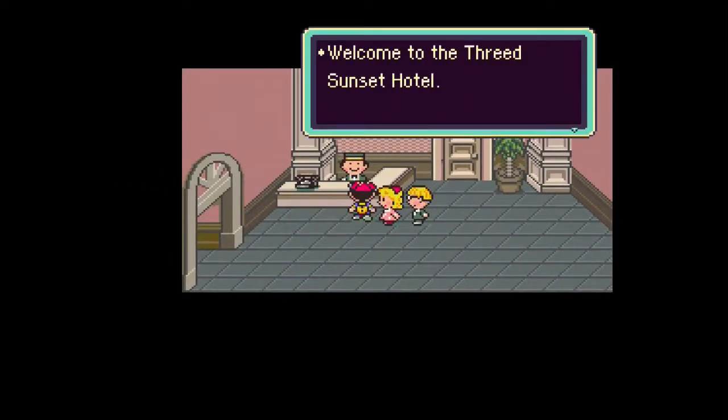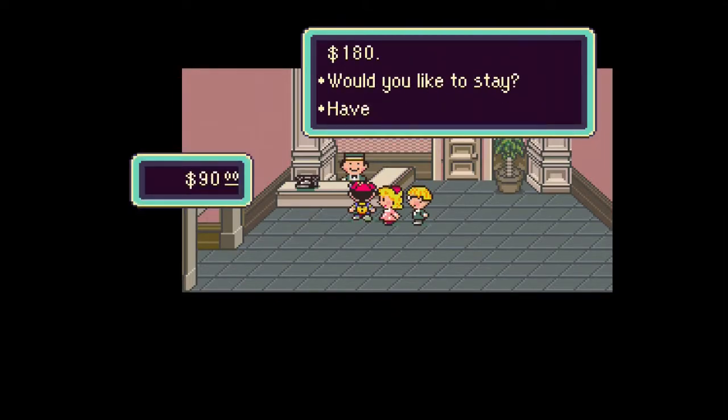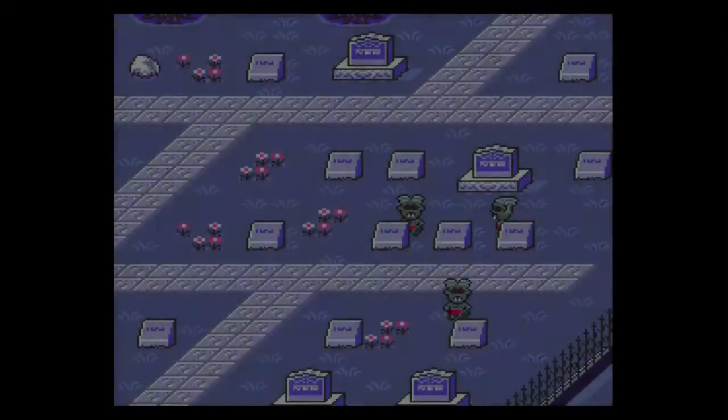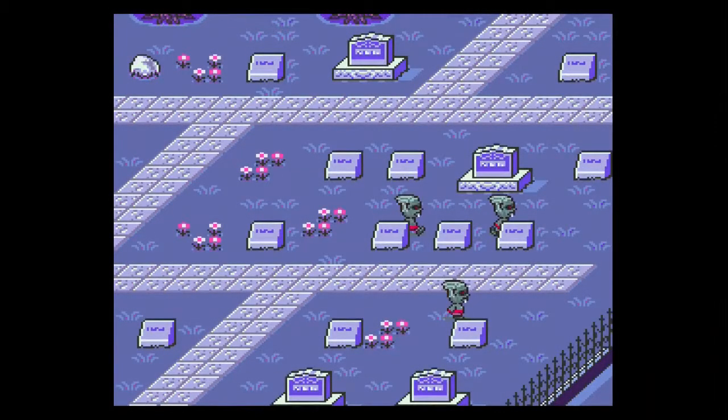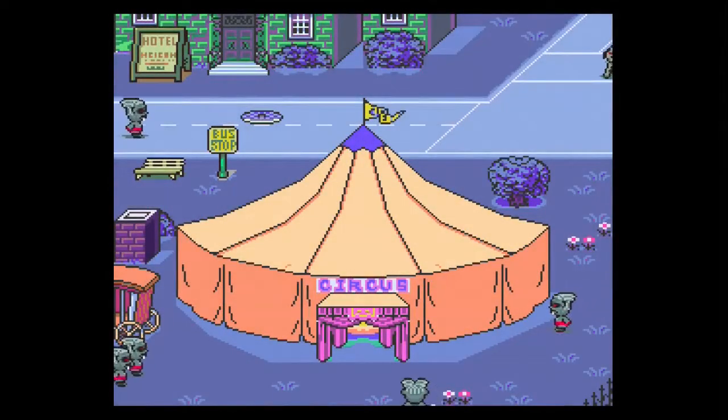"Welcome to the Threed Sunset Hotel. A one-night stay will cost you $180. Would you like to stay?" Oh yeah, sure. "Have a nice stay." Thanks, mister. So they're having this really scary dream right now about zombies walking around in the graveyard, and they all seem to have purpose — walking very sinister-like, going into this tent. This isn't a dream! That was because I put the zombie paper down!